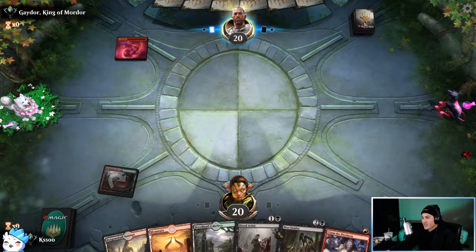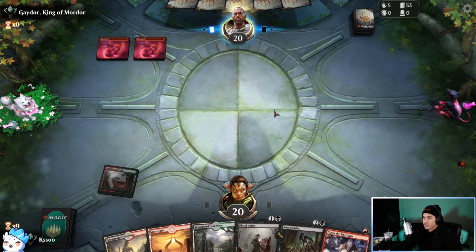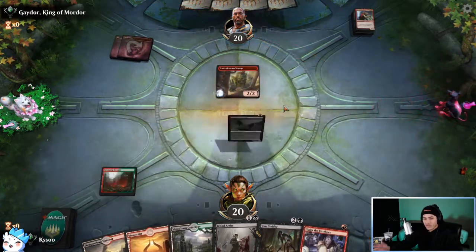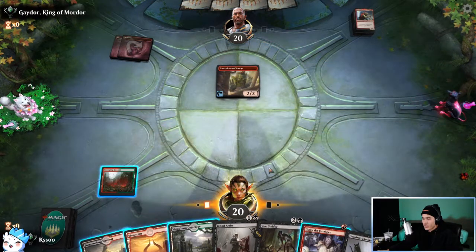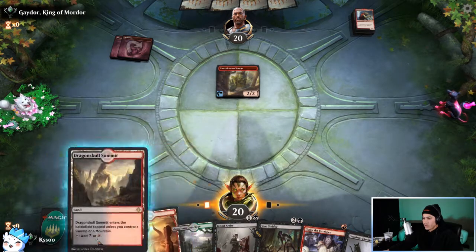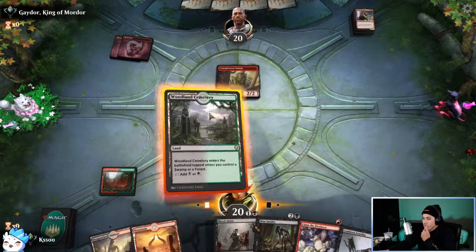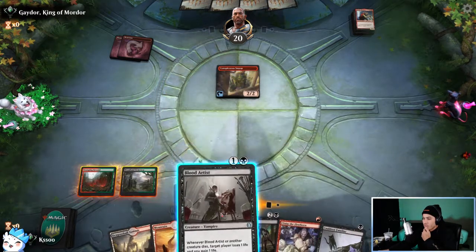I don't trust the Teferi avatar and I don't trust these sleeves — but I like these sleeves. Okay, of course our first match is against Goblins. I absolutely hate the Goblin matchup. All these things come in untapped because that counts as a mountain and a forest, so it doesn't matter what we play. Let's get Blood Artist on the board.